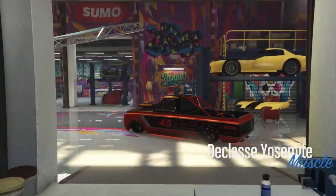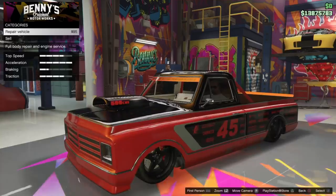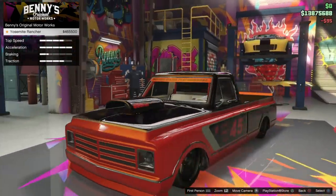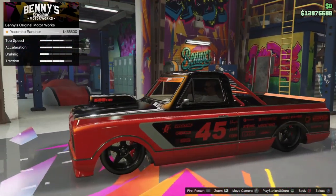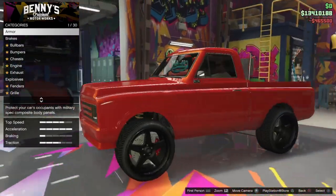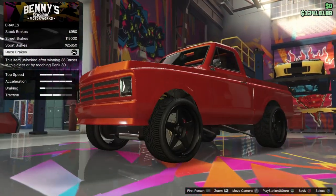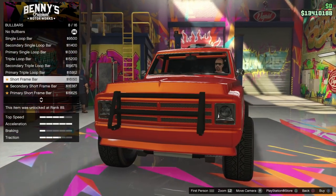Here we got the third car — the D-class Joseymite. I like it. This one costs 460,000 to upgrade. I already made it look like a racer before, but now it's different. It's nice — and you can put all these bull bars on it, which is sick!